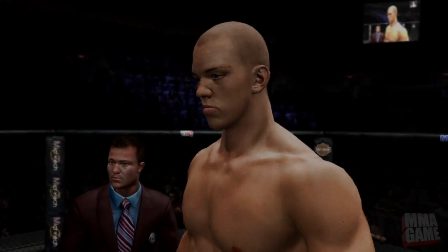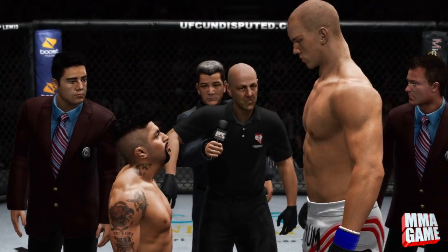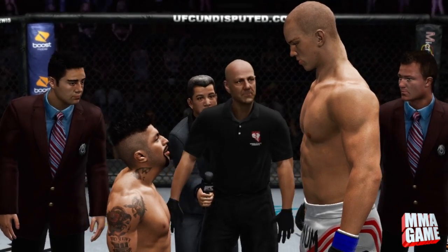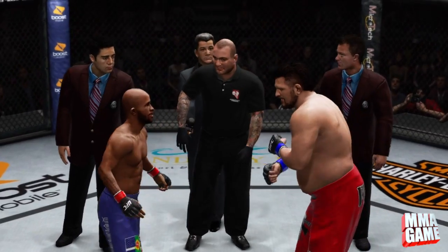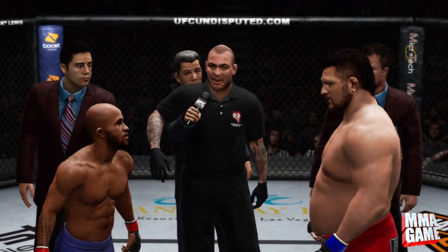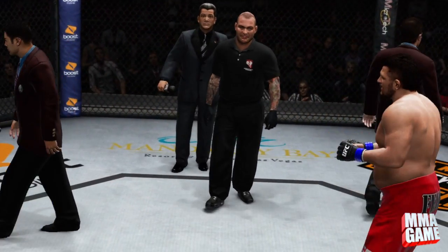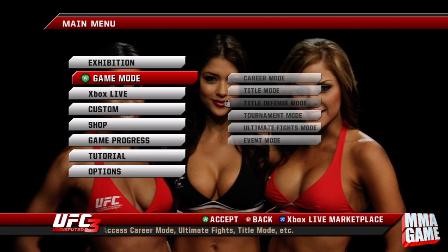What's up guys, MMA Game here bringing you a quick video. I heard about this from a friend on Twitter, then looked it up on YouTube — there's already another video and I will link that, I'm not going to take credit for this. It's pretty sweet: it actually allows you to do an open weight, any fighter versus any other fighter. That means you can take a heavyweight fighter like Brock Lesnar versus Demetrius Mighty Mouse Johnson if you really wanted to.